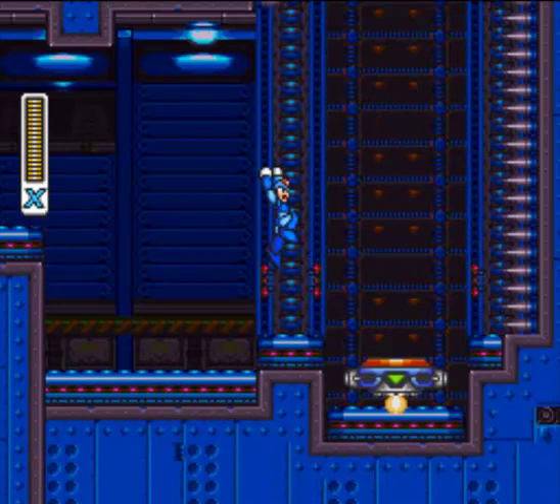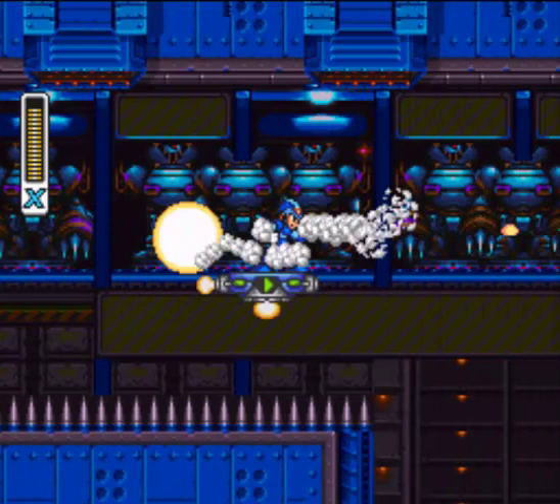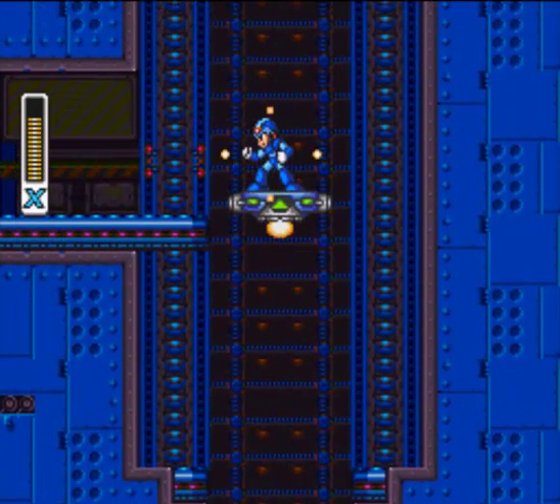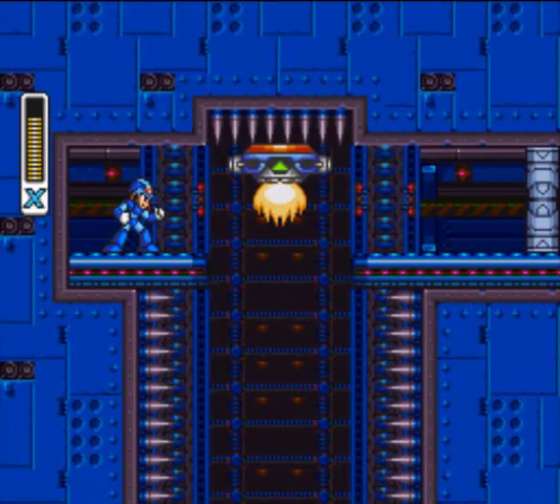You get two shots for every bar of energy. I almost hit the spikes there. I don't think any weapon in the 16-bit Mega Man X games used up more than one bar of energy for one shot — at least one uncharged shot. You can actually go even farther up here. Another one of those doors we're not going into yet, but you get a one-up out of it.